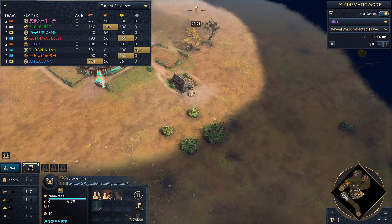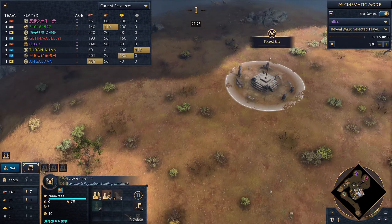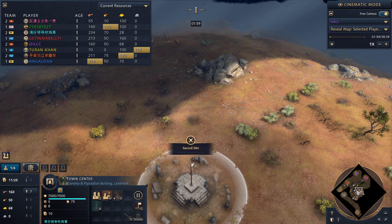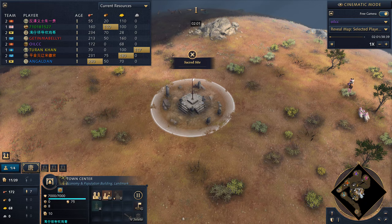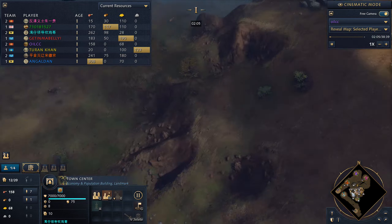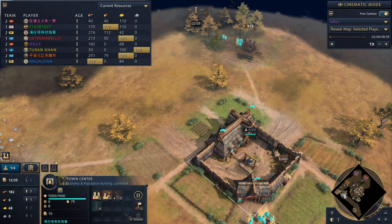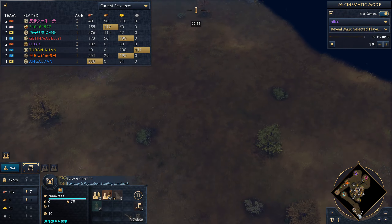Orange is French, and Teal is HRE. So their team is HRE, French, and two Chinese. There is a single sacred site on the entire map, which forces you to fight towards the middle.